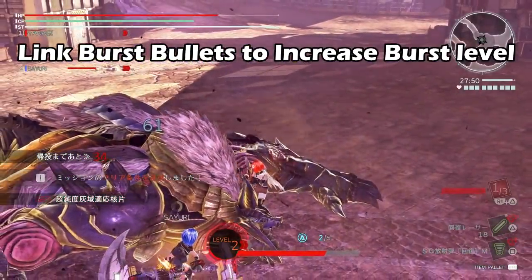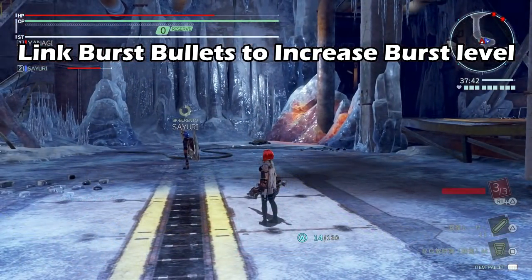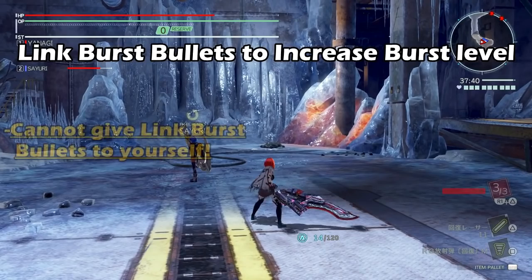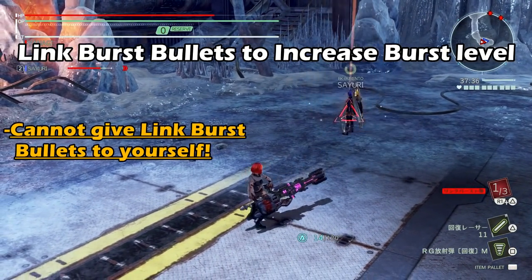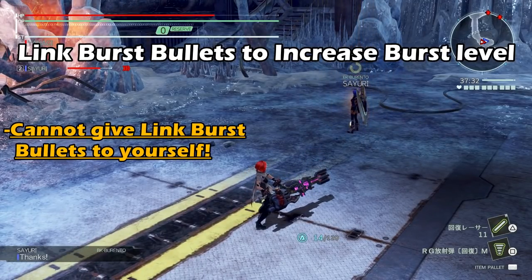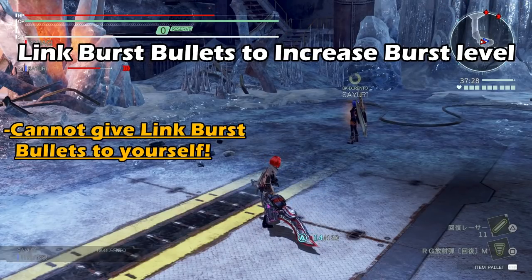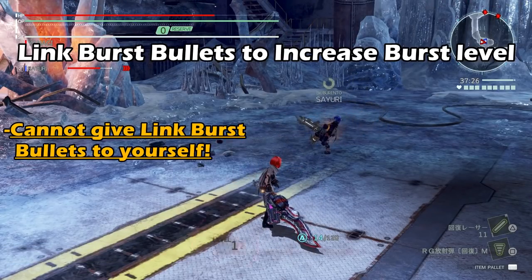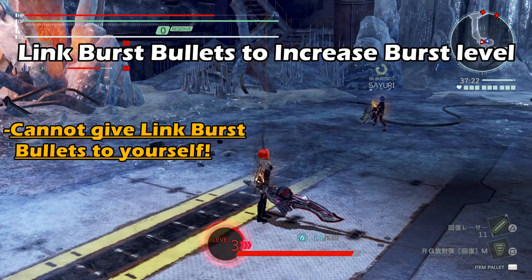It doesn't take very long — just take five seconds out of the battle, aim at your teammate, give them burst, and then go back to what you were doing. Since you can only give link burst bullets to teammates and not receive them yourself, you cannot give burst levels to yourself. There is an exception to that, which I'll get to shortly.